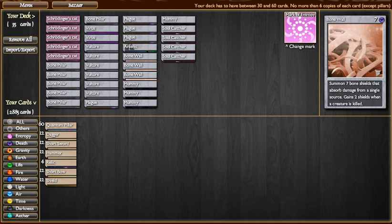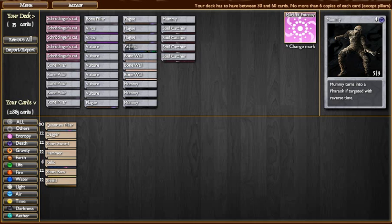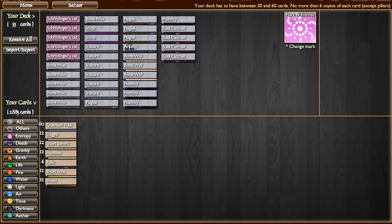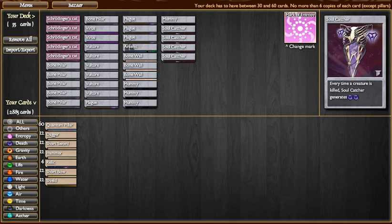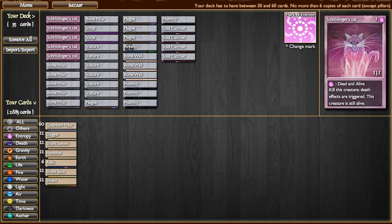I've got Vultures, I've got Bone Walls. I didn't have room for Boneyards in here. I wanted to actually have some Mummies — something with more attack power. But in order to make enough death happening that I could take full advantage of it, I included five Schrodinger's Cats.